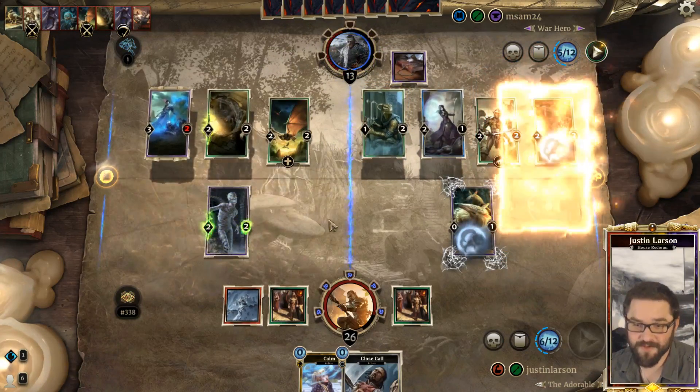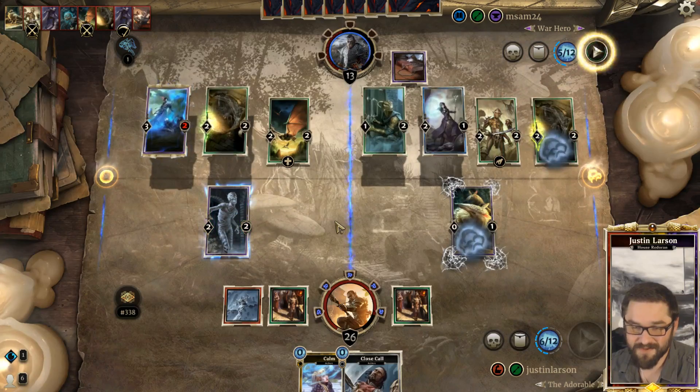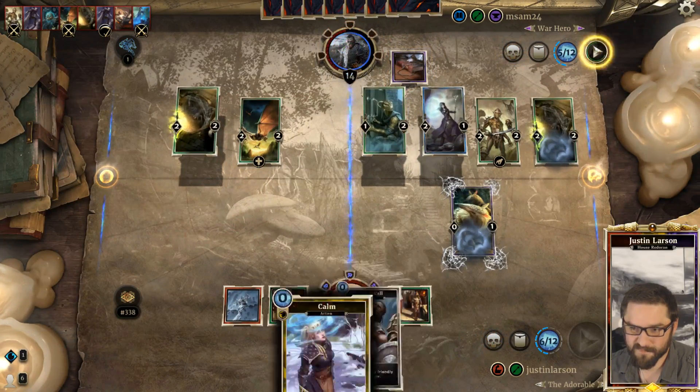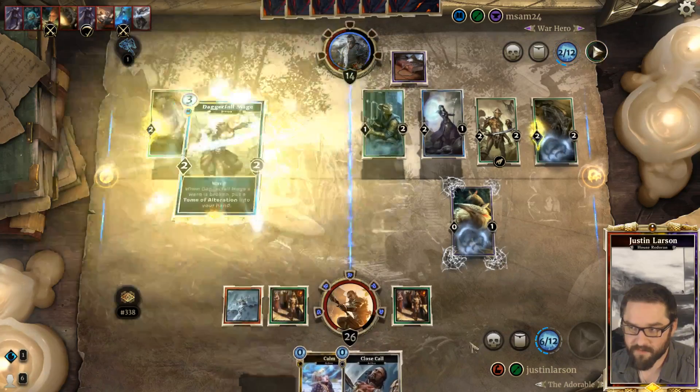Mummify - they can kill their own creature. That's good, smart. Daggerfall Mage.